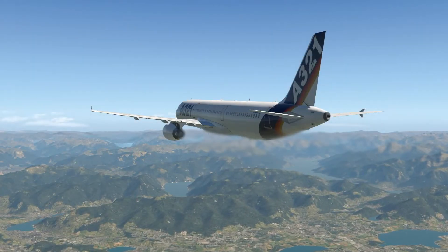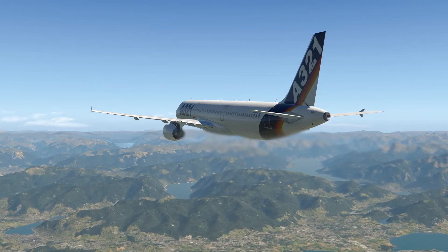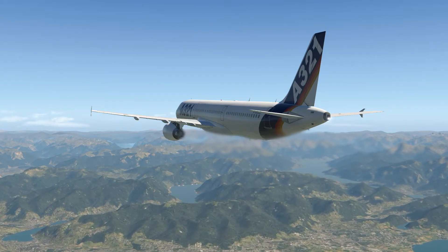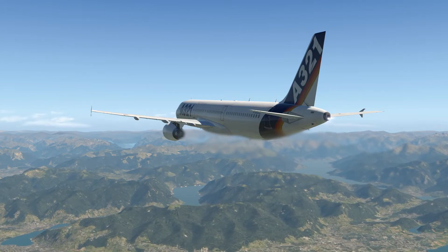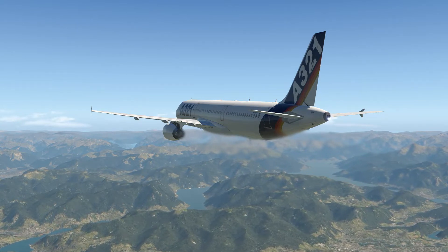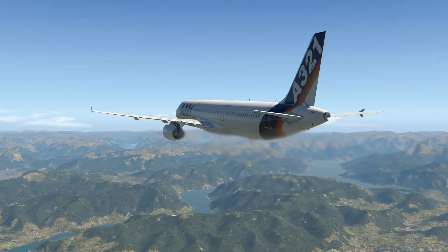We are back here in Northern Italy, having just taken off from Milan Linate Airport. I like to use this area to demonstrate — we've got some relatively nice scenery. In my previous video on what is the Airbus, we looked at normal law and the protections it offers, so if you haven't seen that I highly recommend it. Today we're going to look at how alternate law removes some of those protections and puts us into a more conventional aeroplane.